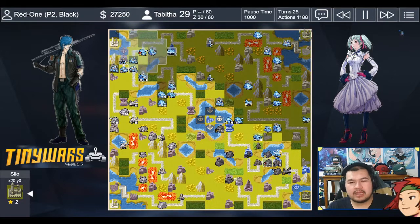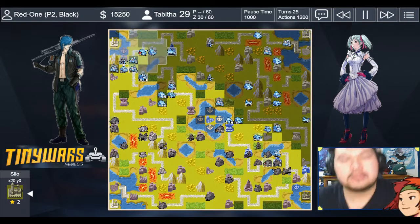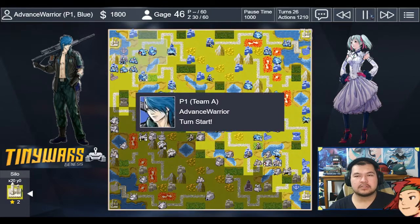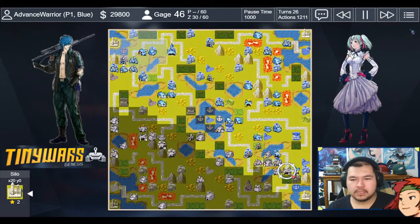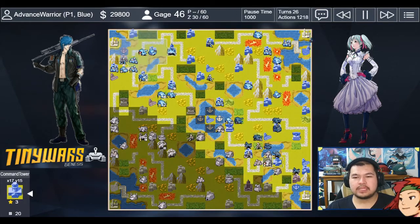Turn 25: I retreated on one front and the other front was completely crippled. That was a devastating turn for me. Turn 26: behind by 2 units, still ahead by 6 income. I check buildings — four ahead, but now even on units and behind in value. My duster moves in and kills off the bomber, which I was happy about. I use rocket and battlecopter to stop a capture — I'm probably going to lose the battlecopter, but I valued the comm tower more.